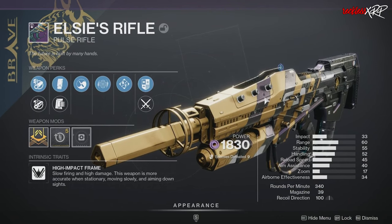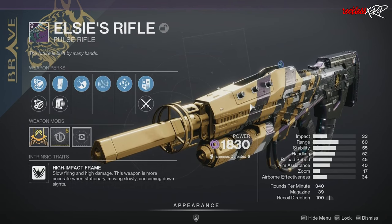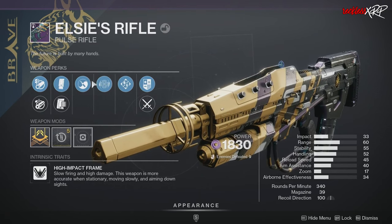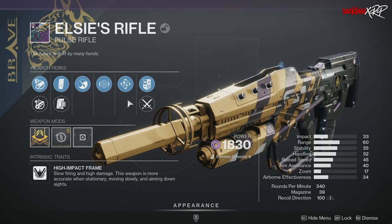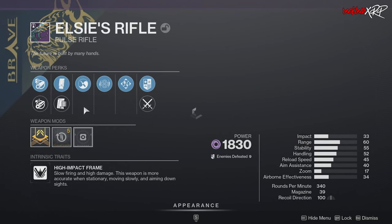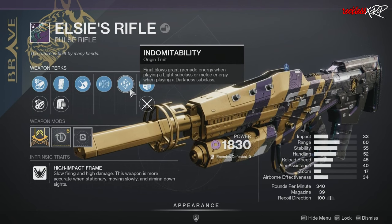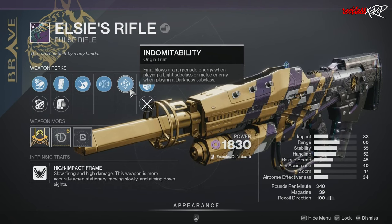These weapons will have three different versions to obtain: a base version with random rolls, a curated roll that you can get by completing bounties, and a limited edition roll that has a low drop chance but has double perks in the third and fourth columns. Once the final shape is released, you will be able to enhance all of the Brave Arsenal for stronger perks. But only the limited edition rolls have a different look compared to the original counterparts.